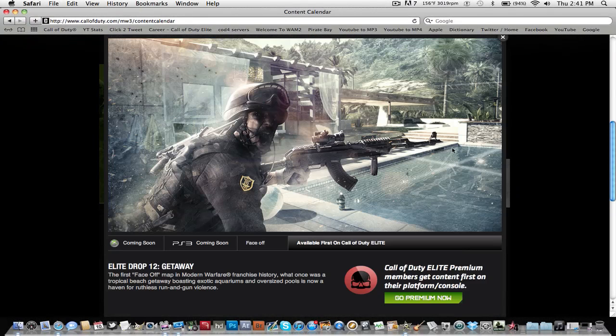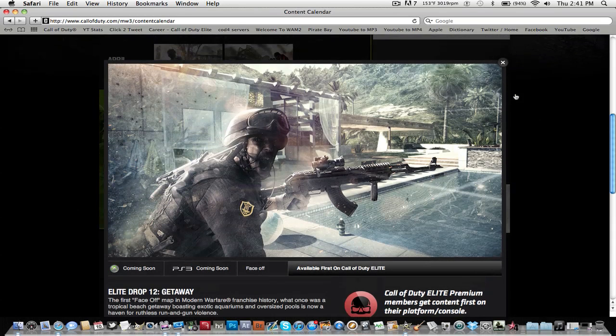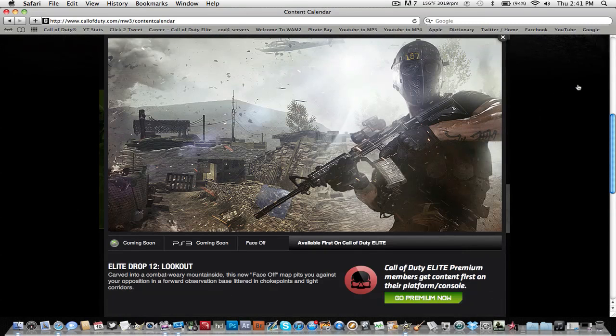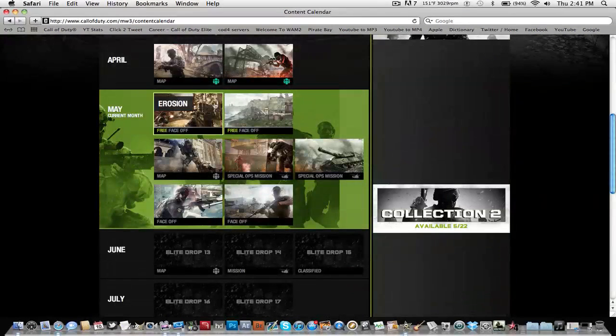Here for face-off you can see this map. You can pause the screenshot if you want to get a better look at it. I'm going to show you guys the final one, which is Lookout. I hope you guys enjoyed this video — drop a like if you enjoyed it, and I will see you guys later. Hopefully you'll be getting these two free maps if you don't have Call of Duty Elite Premium.